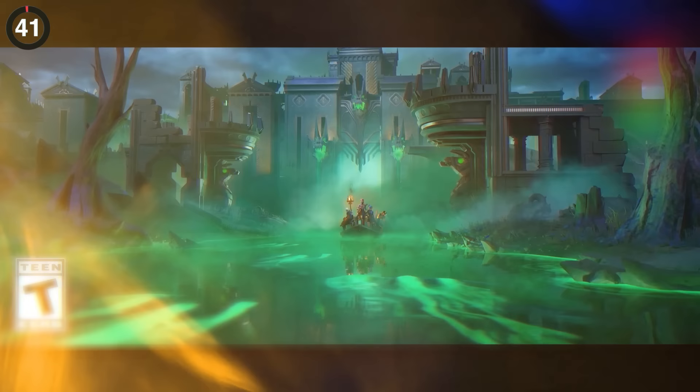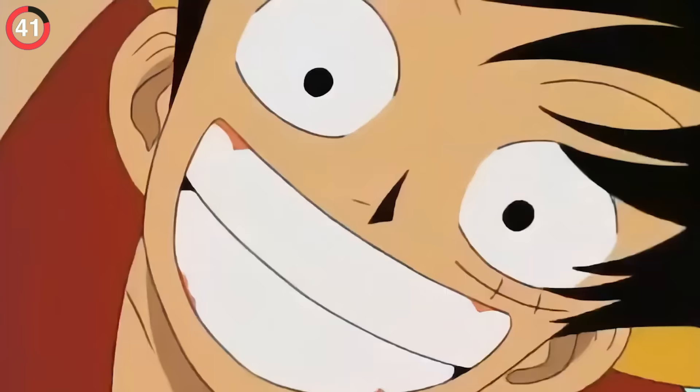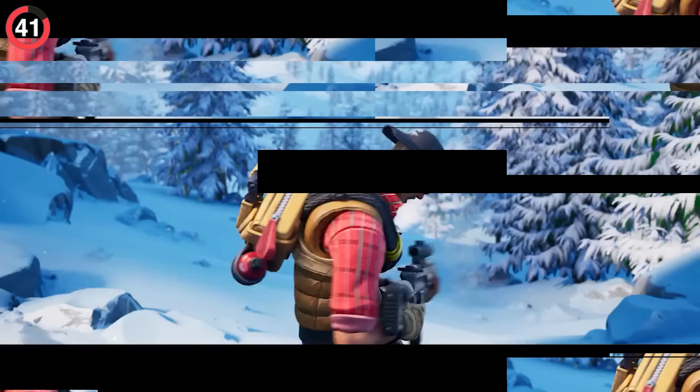One teaser that's got everyone talking was hidden before the season even began. In the first cinematic, we can see Artemis holding her DMR. But look closely in the scope and you can make out a figure with a red shirt and blue pants. People instantly thought of Luffy from One Piece, but unfortunately it was revealed to be someone else.